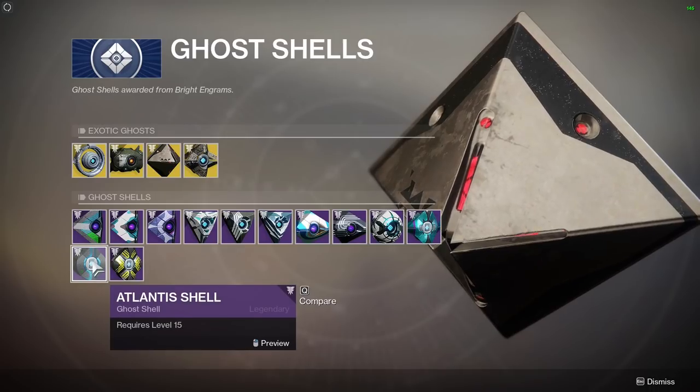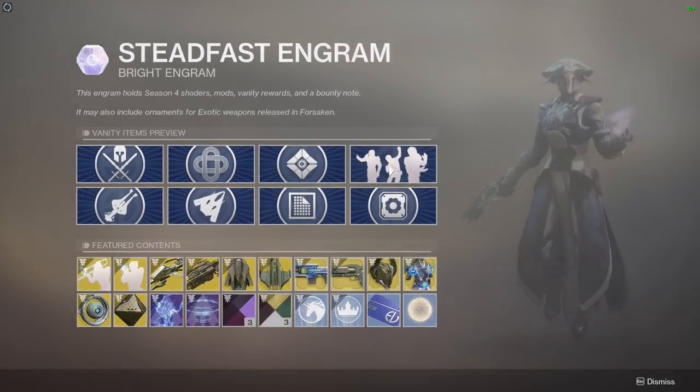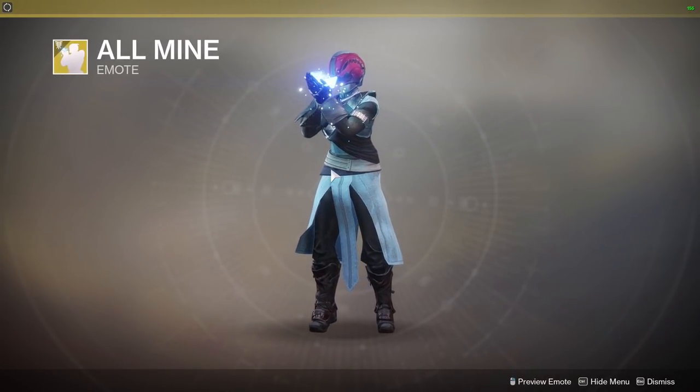Ghost shells — a whole new variety of ghosts as well as similar ones from Warmind. Really liking the look of this Tyrant Shell, look at that.